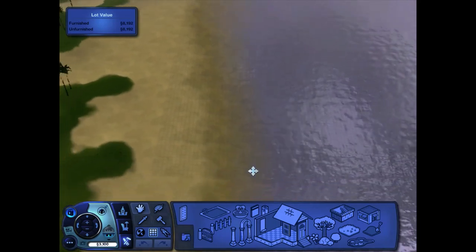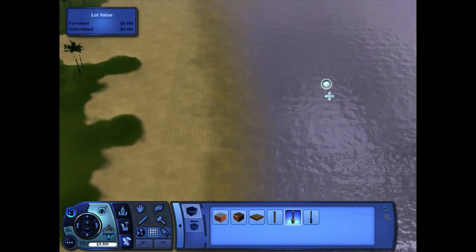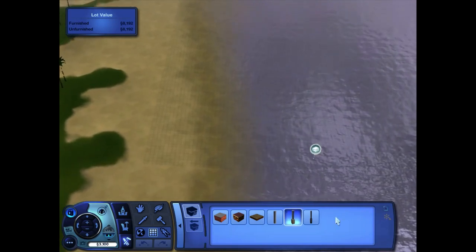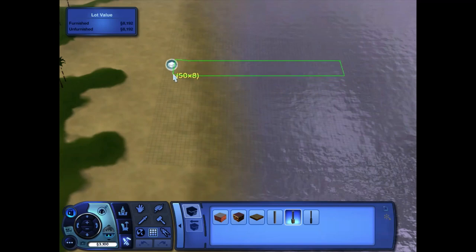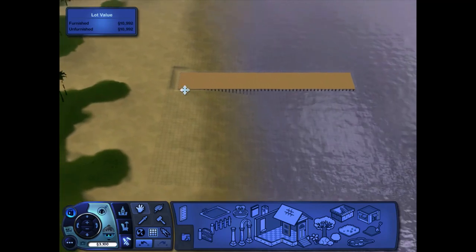Go edit the lot, go to build mode, and find the foundation category. Pick a foundation that's not solid on the bottom but instead has supports — built from the water to land, not from the land to the water, as it will not work. Add stairs so your sims can get onto it.